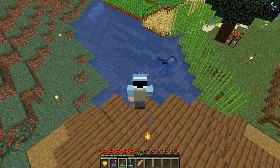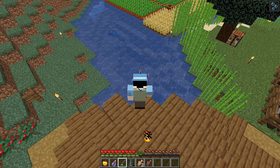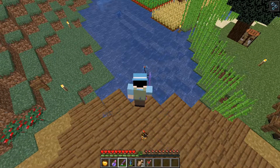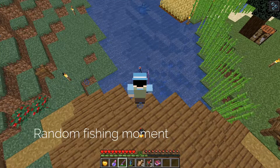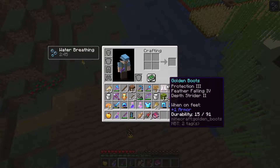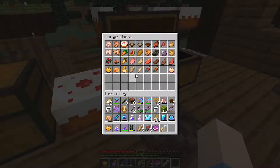Caught a fish! Oh wait - I fished up a weapon: Sweeping Edge 3, Quick Charge, Piercing 4 - worth the wait! I also got a stick. So I've now assembled raw cod, cooked cod, and cooked salmon from fishing. The last one I need is clownfish - I think I know where to get it, at the coral reef to the north where I originally found the ocean monument.